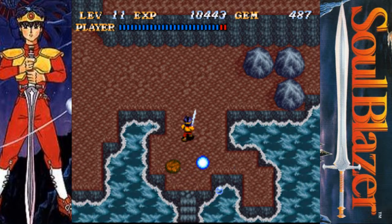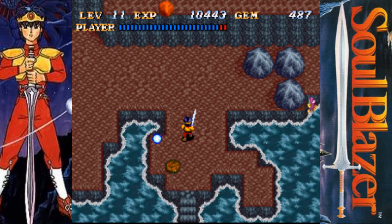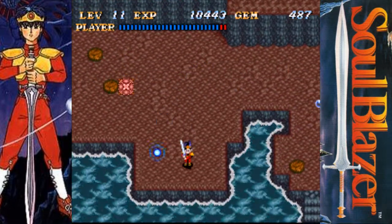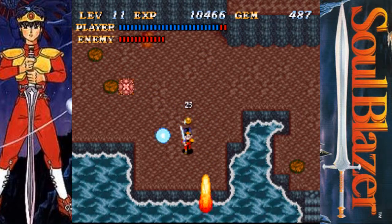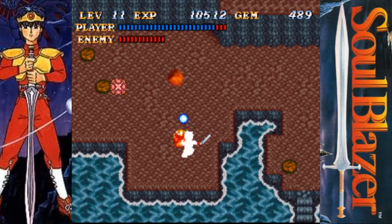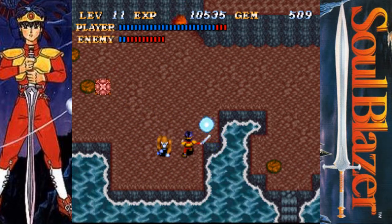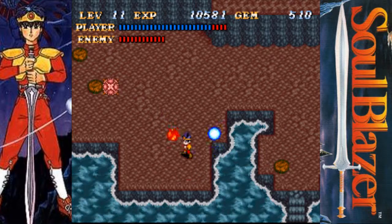And up here we are at the Durian. This is the volcano area though. And don't worry, those rocks will never hit you — they're just there to scare you or something. This place can actually be kind of tricky.